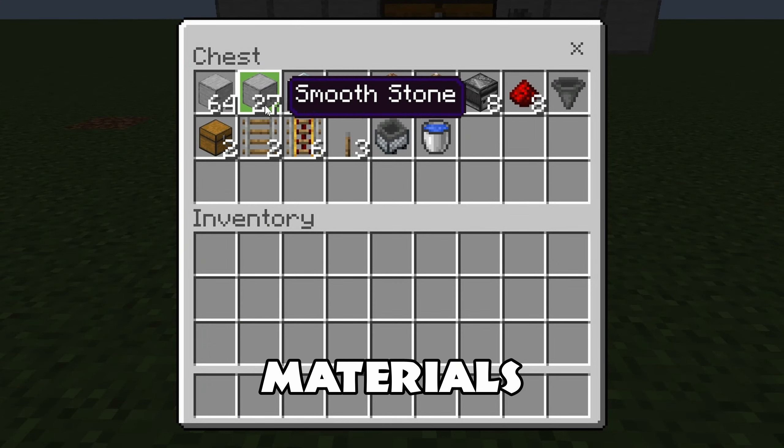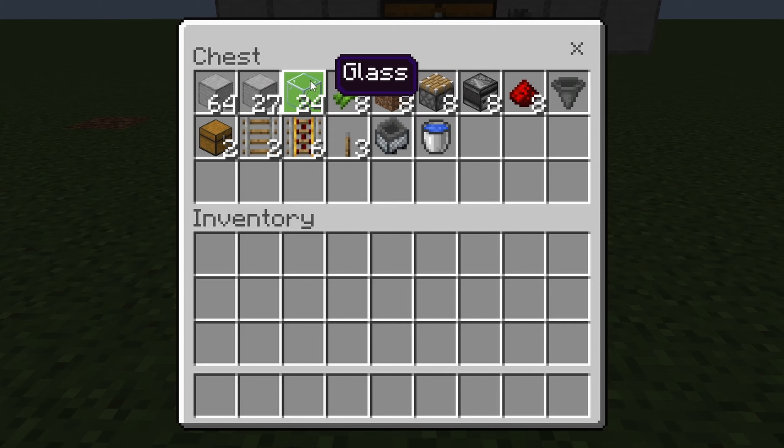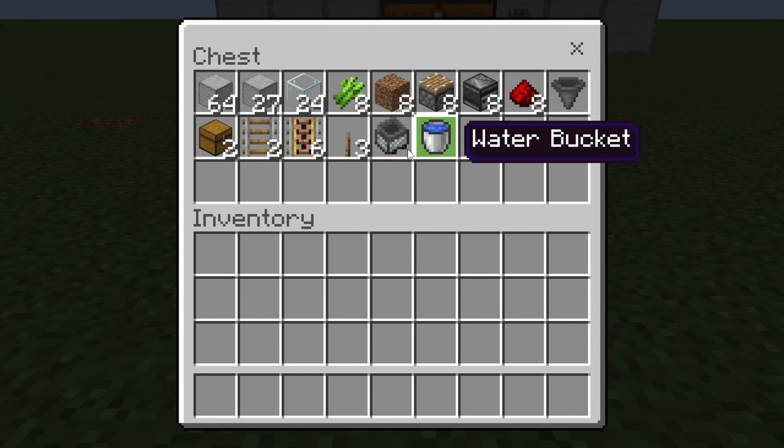The materials you're going to need are here. We have some building blocks, the glass — you'll see where I use that. Those blocks can really be just about anything, and then everything we need for the sugarcane, the redstone portion, and the storage collection and that sort of thing is all here for you to look at.